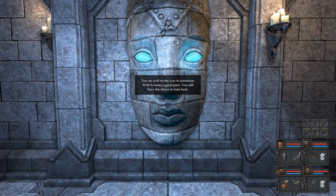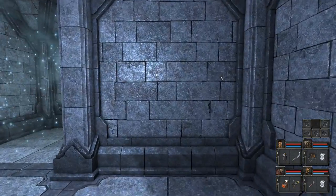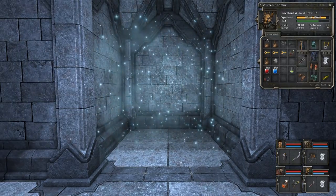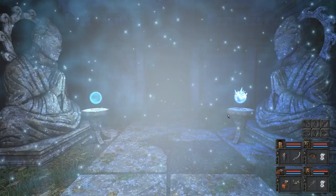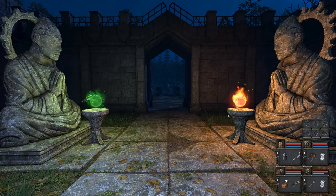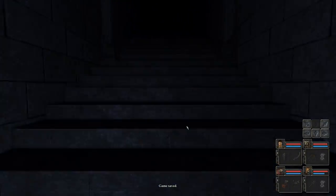You are well on the way to ascension. With it comes a great prize. You still have the choice to turn back. This is the shrine of balance. Balance is the invisible force that binds everything together. Without it the universe could not exist. Unfortunately I only have three power gems — I don't know where the fourth is. But now I know that, so that's two things off my list.